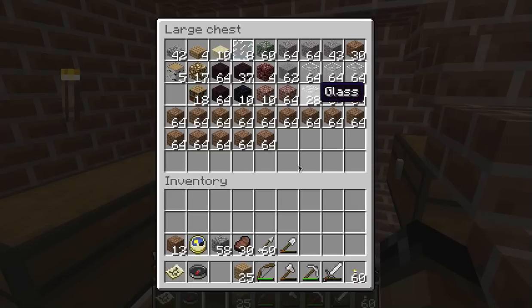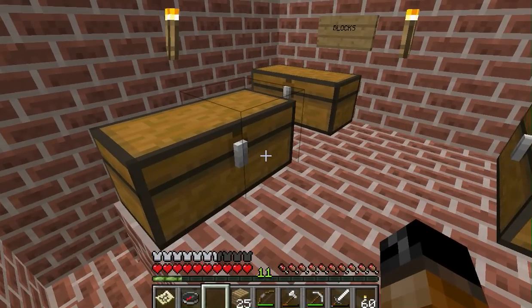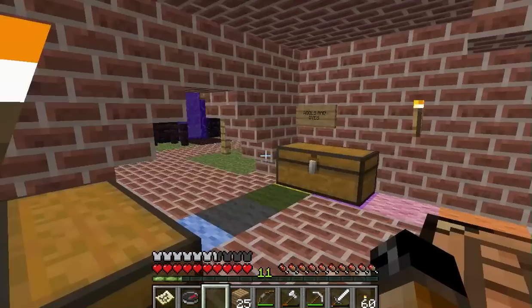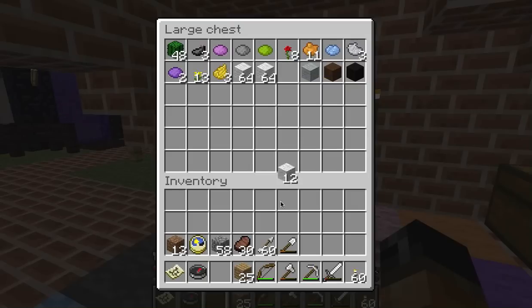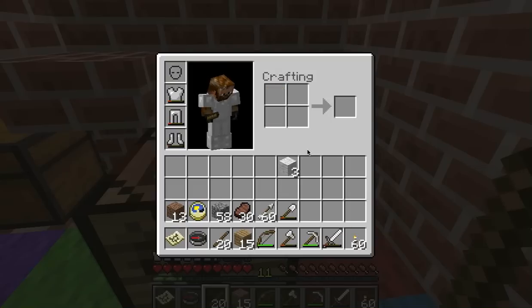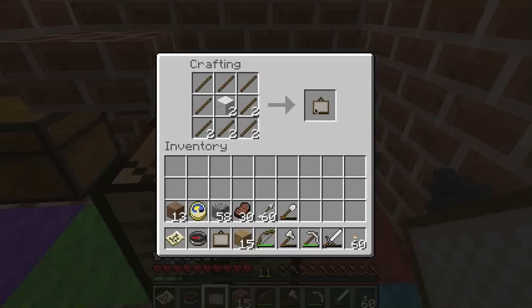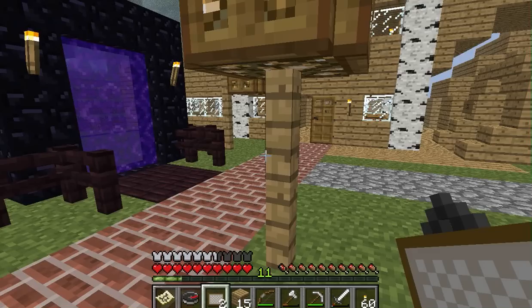I have just put my materials away and completed what is my bedroom expansion. But it's not very homey enough — I mean, I've got to make it more homey. So I'm going to go down here and get some wool, and we're going to make a few paintings to kind of light up the area. I'll get three paintings. I can just make some sticks — I don't know how many I'll need, so I'll make 20. Let's make some paintings.